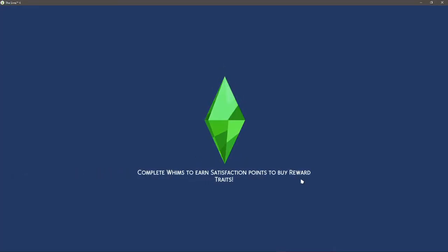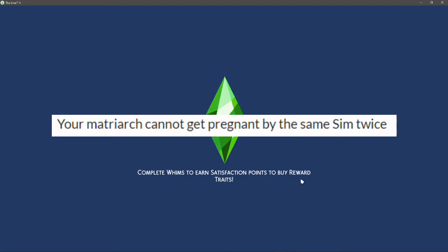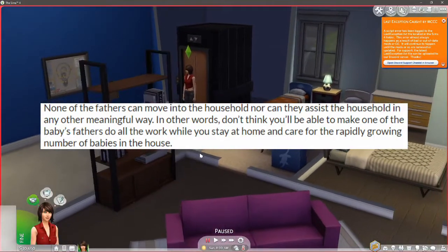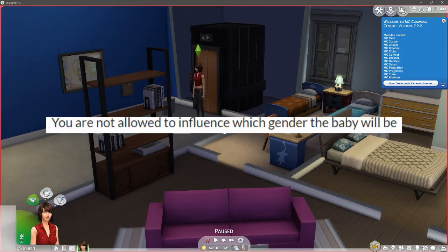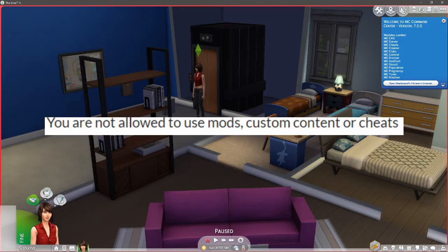The rules are: your matriarch cannot get pregnant by the same sim twice. Fathers cannot move into the household or assist in any other way. All traits and aspirations of your children have to be randomized - I feel like we're going to get some weird ones. You are not allowed to influence the baby's gender. You are not allowed to use mods, custom content, or cheats.